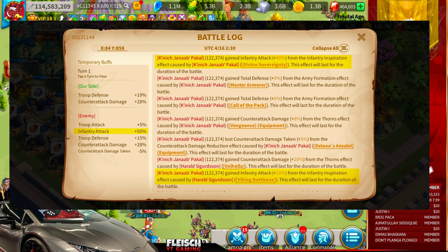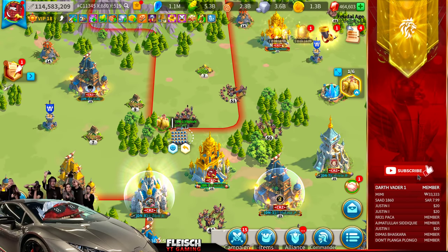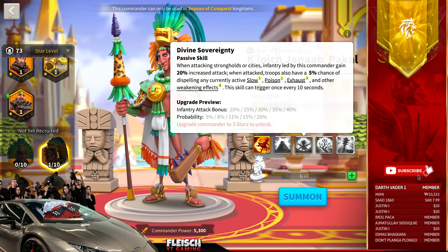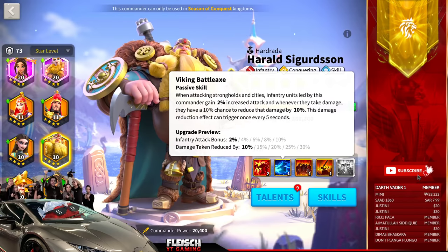Now, if you use this trick, you can get infantry attack with Parkhal Harald in open field, but there is a little bit of a workaround. Let me show you how it works. So, I don't have Parkhal, I only have Harald, but for showcase purposes it's going to work. Now, Parkhal has skill number 3 — this is what we're talking about.